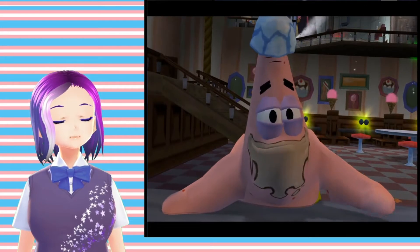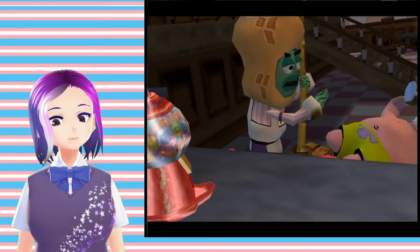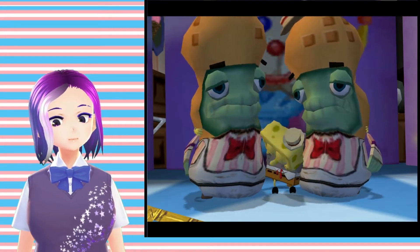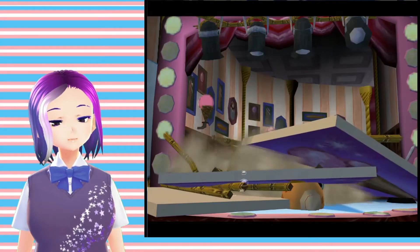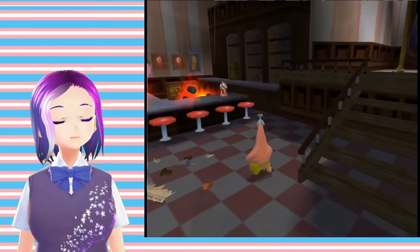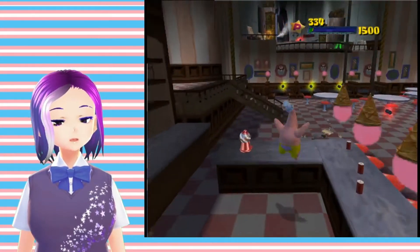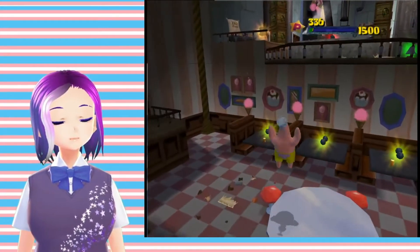Well, these cutscenes are working. I can't do an attack in the air as Patrick anymore, though. That's kinda lame. Unless — no, I can't do it.